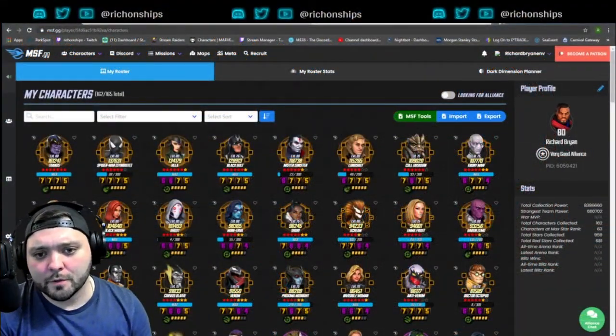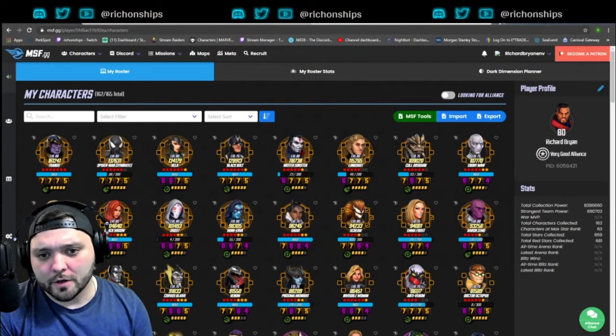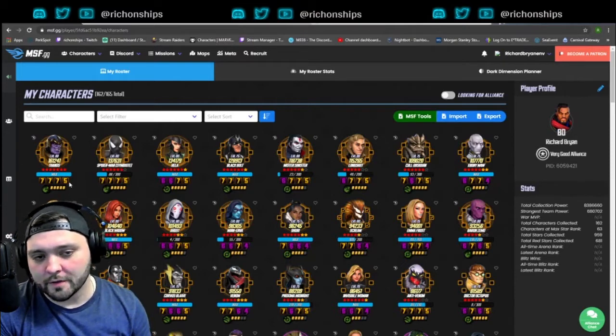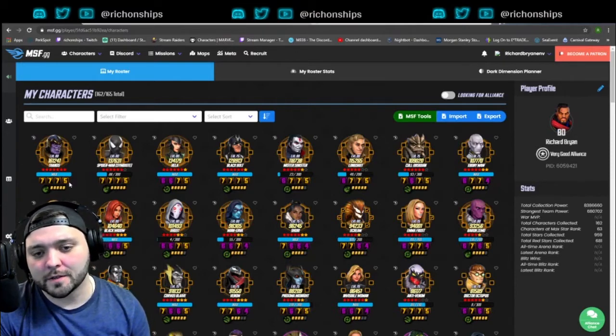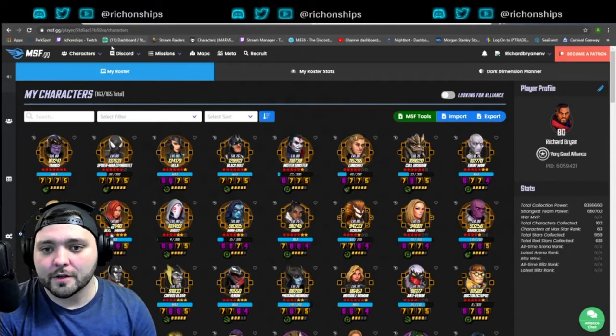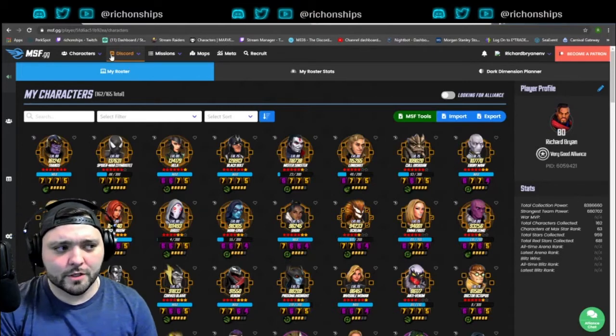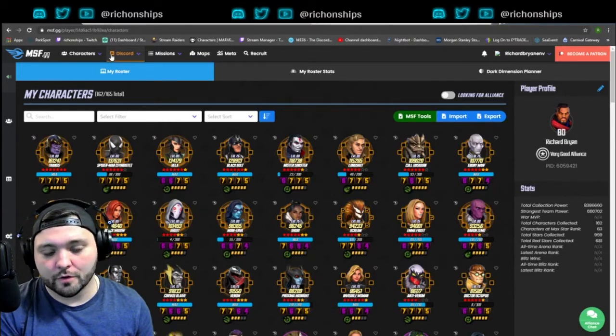Hey everyone, Rich on Ships here. Today we're going to be digging into the Dark Dimension planning tools inside MSF.gg. We're going to start off with the roster screen. I have another video on how to use Mantis, and if you go on to their Discord they have plenty of instructional tabs on how to set up your roster. I'll put the link in the description as well.